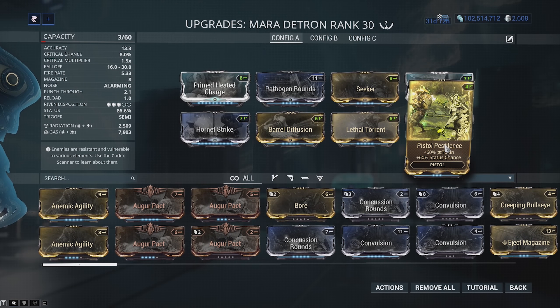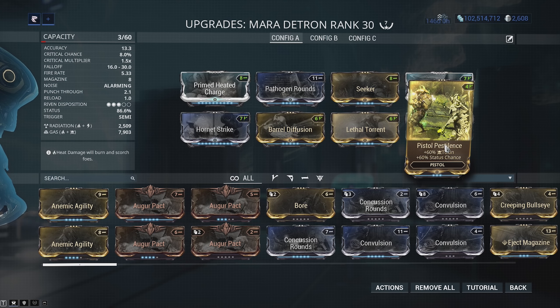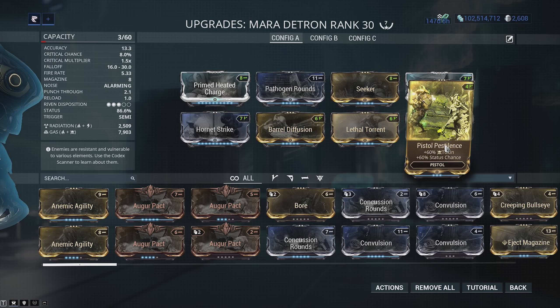Then we have Prime Heated Charge, Pathogen Rounds for gas, Seeker for punch-through, and Pistol Pestilence. It's important to use Pistol Pestilence over Scorch, because this is actually going to increase the damage of the damage over time on your gas procs.